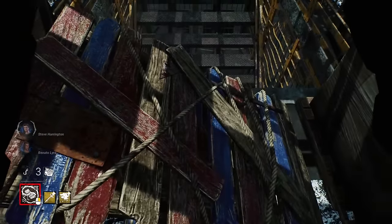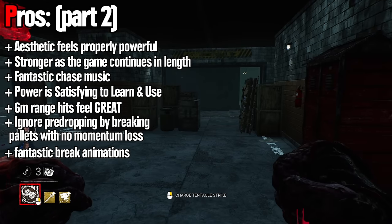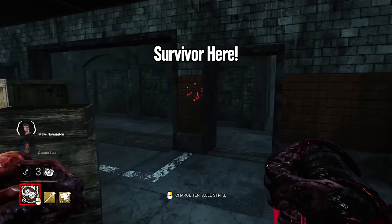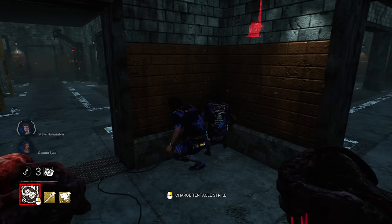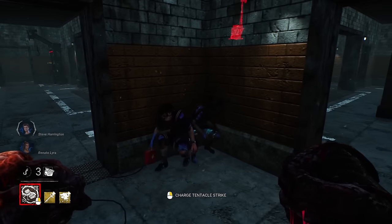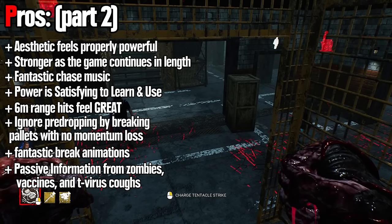The animations for breaking pallets, walls, and generators are good. Nemesis has good passive information gathering via zombies, killer instinct from vaccines, and hearing survivors cough when afflicted by the T-virus. Contamination allows survivors to be heard even when healthy, and the sound of these coughs cannot be quieted by crouching. Nemesis is the only killer in the game who straight up punches people.